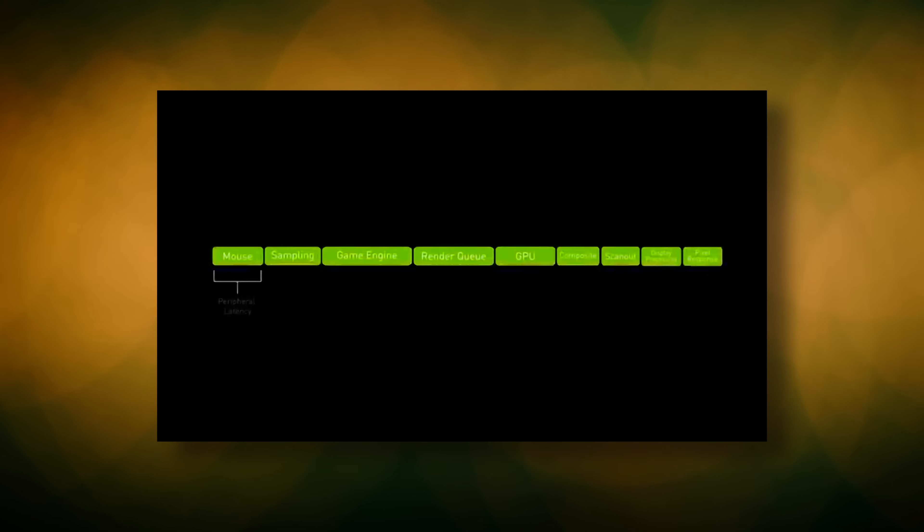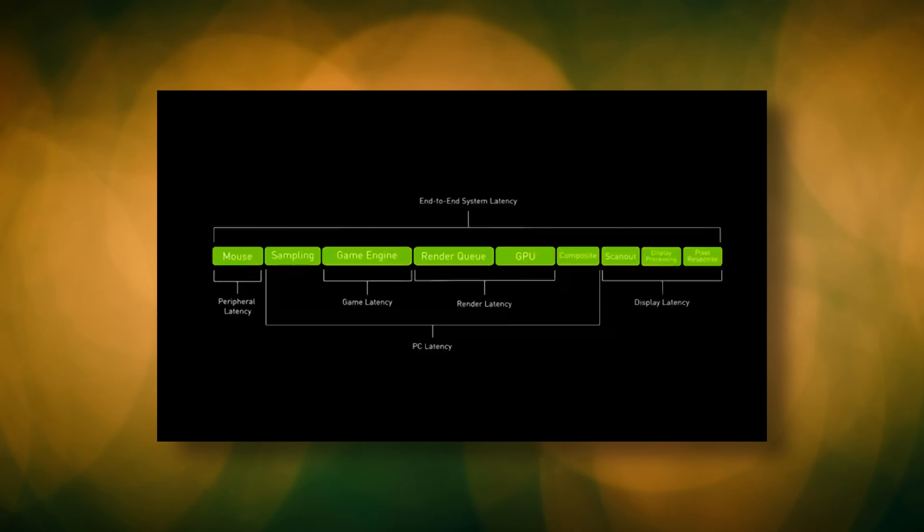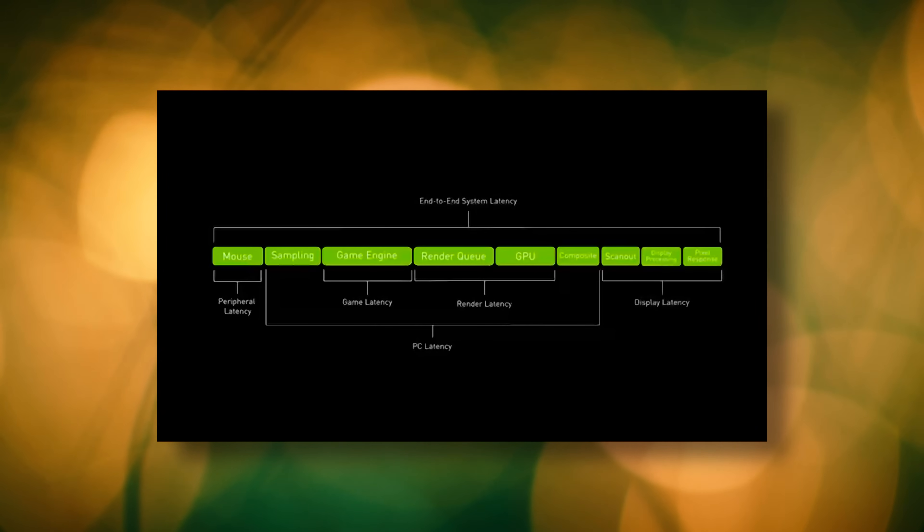Here's where it all comes together. End-to-end system latency is the total delay from the moment you press a button to the moment you see the result on your screen — the entire journey from your mouse sending the command, through your computer processing it, to your display showing you what happened.